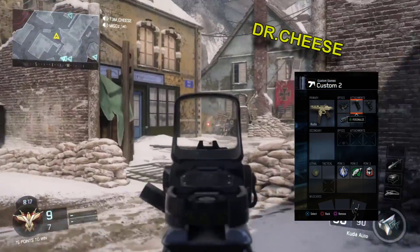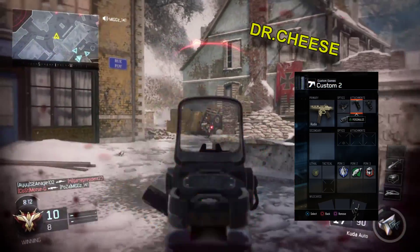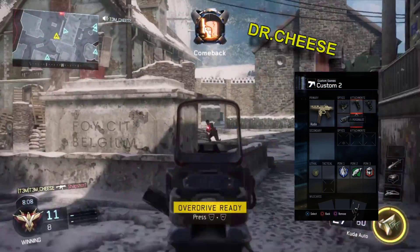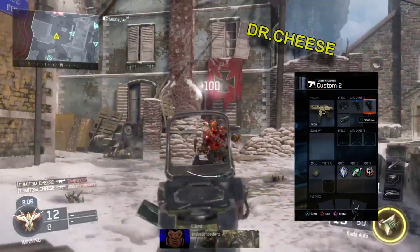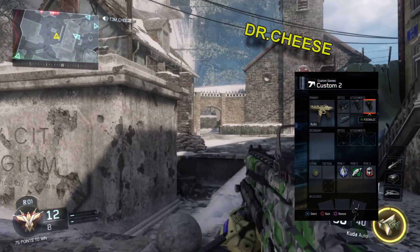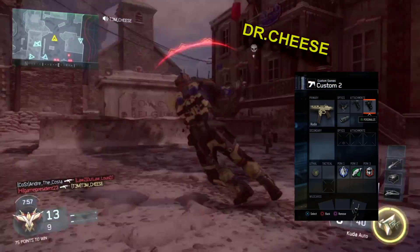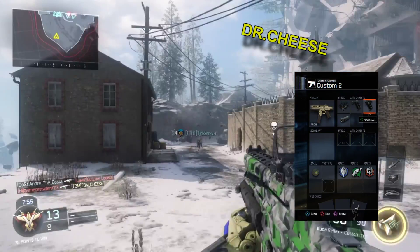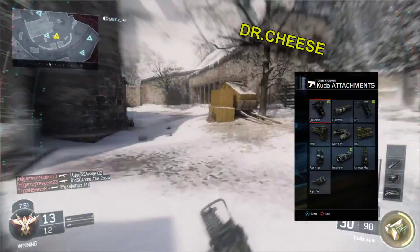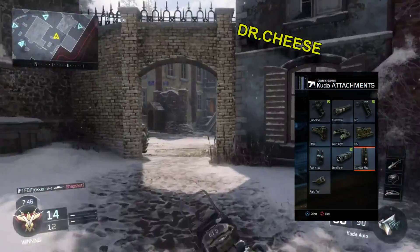I'm using Grip, definitely for the recoil. I would not use any weapon without Grip — it's just a must, especially with the recoil on some of these weapons. Now the reason I'm using Quickdraw is because although the SMGs do aim down fast, I just find the combination of Grip and Quickdraw is efficient and works for me. A lot of people do complain about it, but it's personal preference — you're more than welcome to swap that out for maybe Rapid Fire or Extended Mags.